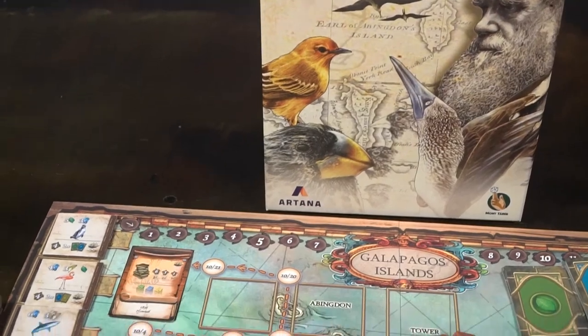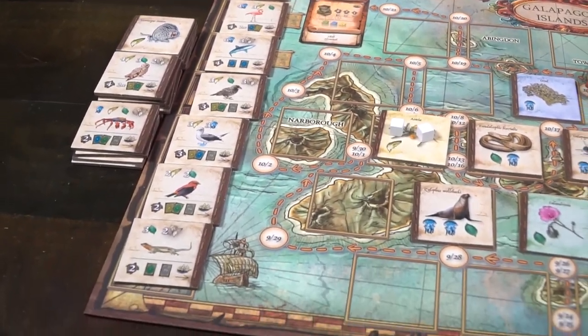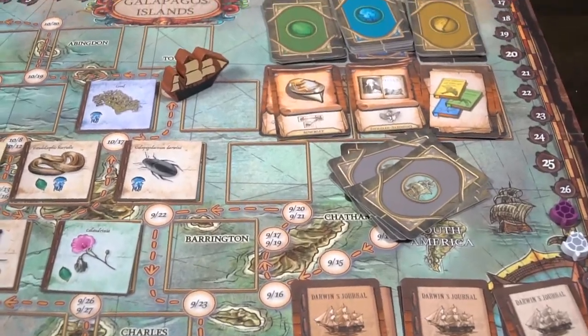Hey guys, welcome back to another Unfiltered Gamer board game review. Today's game up on the tabletop is On the Origin of Species by Genius Games. This is a 2-4 player board game where players travel across the Galapagos Islands on Darwin's ship the Beagle, checking out finches and collecting species tiles using exploration cards, as well as Darwin's own journal to score points. It's a resource management game where you gather tiles and score victory points while discovering species on the islands.